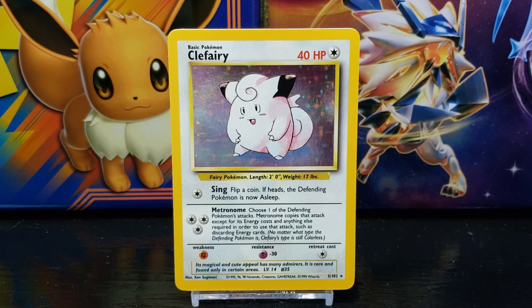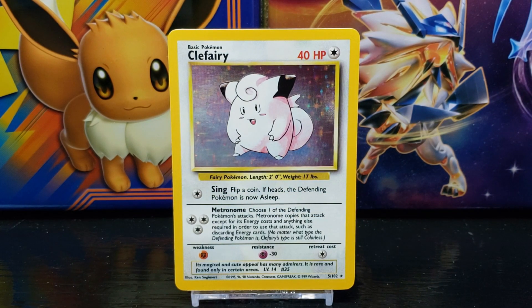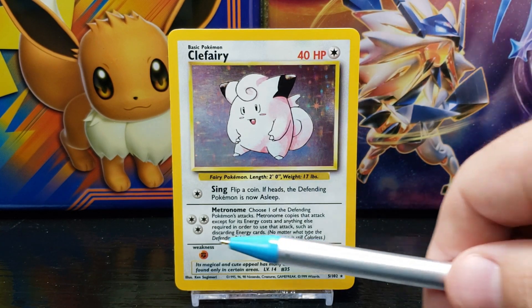Below the data you have the Pokemon's attack moves or abilities. Clefairy's first move is Sing, which states: flip a coin — if heads, the defending Pokemon is now asleep. The requirement to use the attack is one colorless energy. Clefairy's second move is Metronome, which states: choose one of the defending Pokemon's attacks. Metronome copies that attack except for its energy costs and anything else required to use that attack, such as discarding energy cards. No matter what type the defending Pokemon is, Clefairy's type is still colorless. The requirement to use Metronome is three colorless energy.